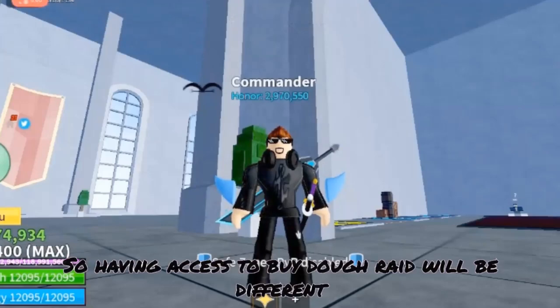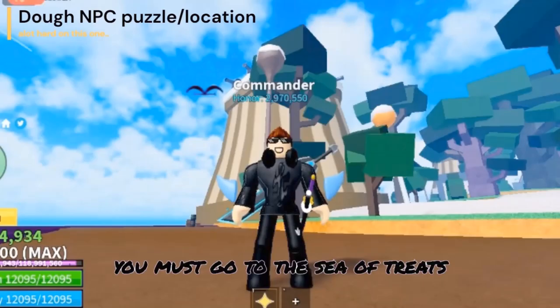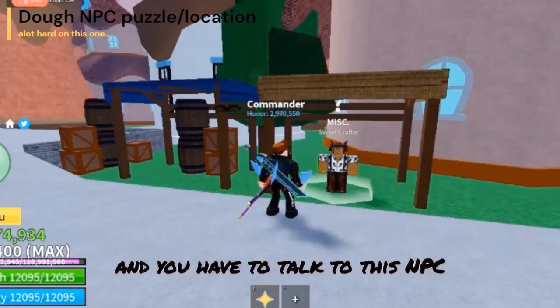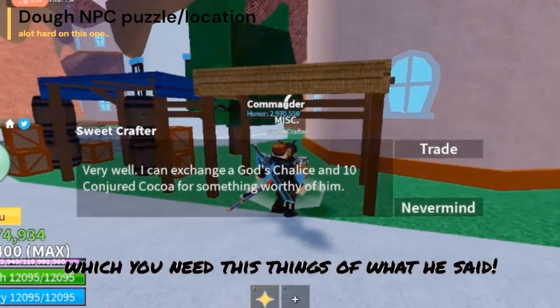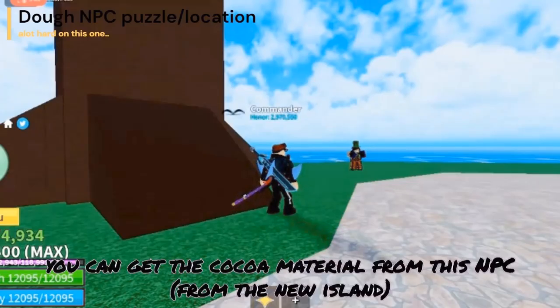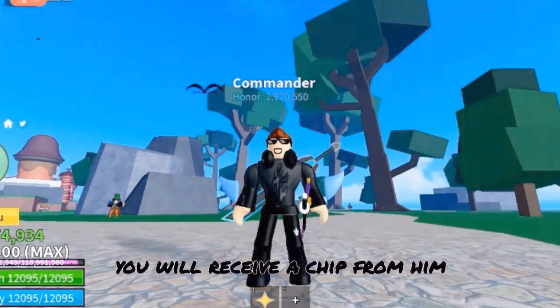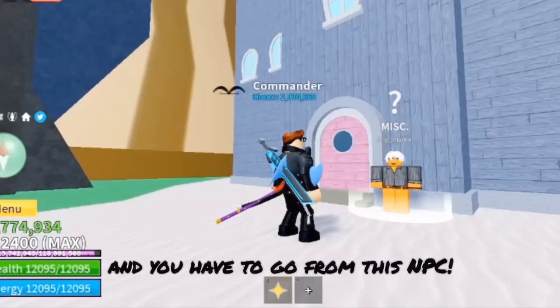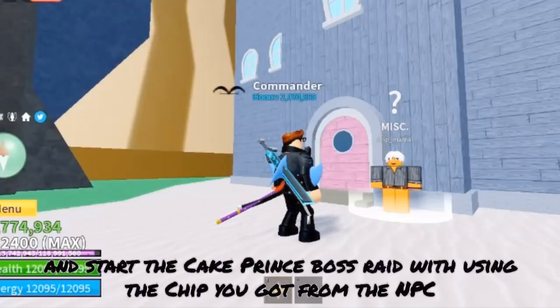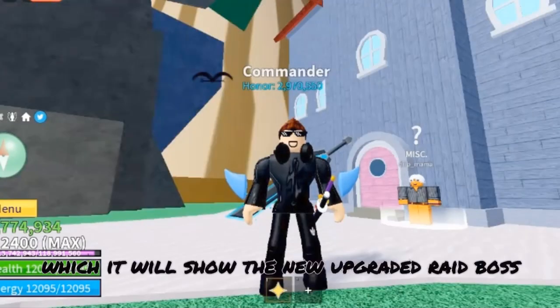Having access to buy the Do raid will be different. You must go to the Sea of Treats, the new island that got added, and you have to talk to this NPC. You need the items he asks for — you can get the cocoa material from this NPC. Once you have the required items, you will receive a chip from him. Then you have to go to this NPC and start the Cake Prince boss raid using the chip you got.